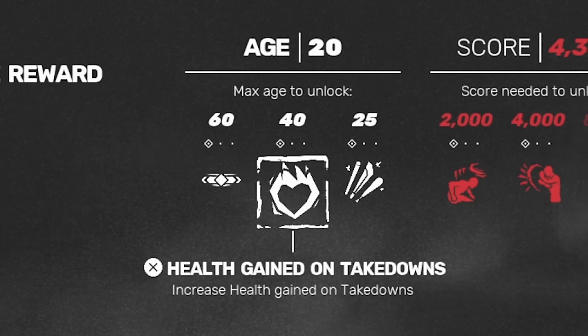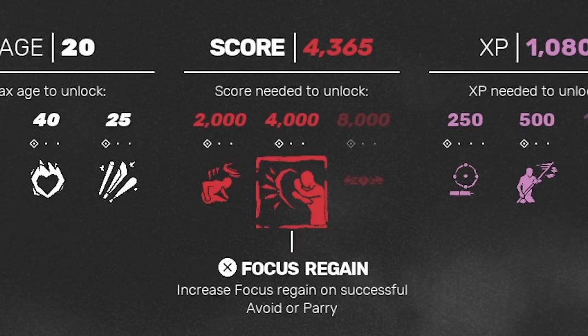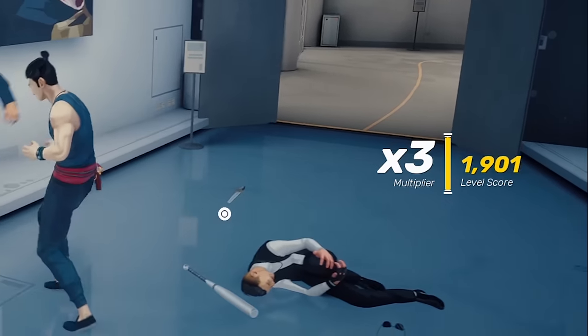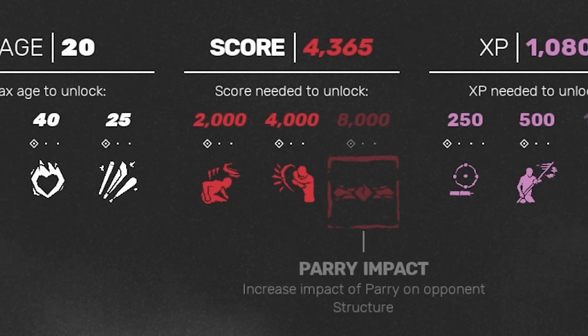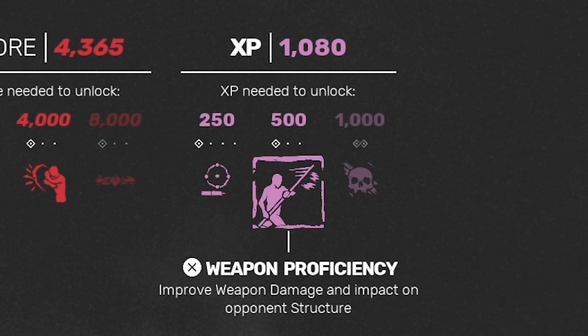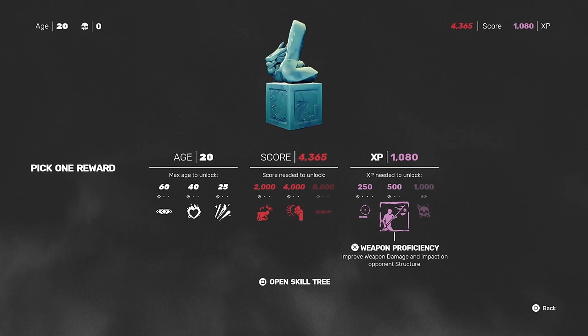Starting with the shrine, there are three categories. The first is determined by age — if you're older than the numbers listed, you can't purchase these. The second is about level score: your performance in combat and maintaining a point multiplier determines how many points you have, and these unlock options for regaining focus bar and structure, and increasing structure damage dealt by your parry. The final category is XP, gained from every enemy kill, used to increase the size of your focus bar, increase weapon effect on enemy structure, or delete your total number of deaths. You can pick from one category at each shrine, and upgrades apply throughout the rest of the game.